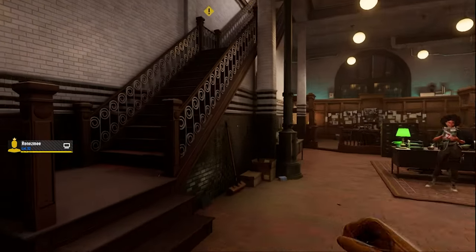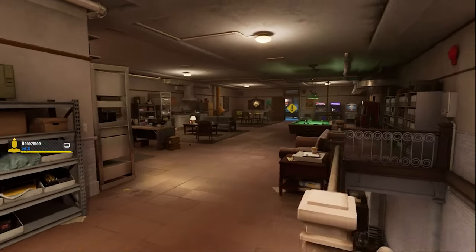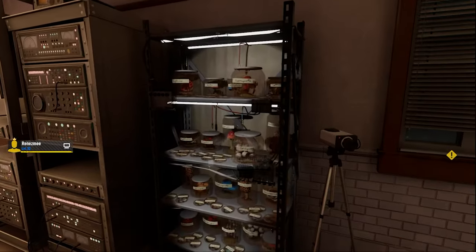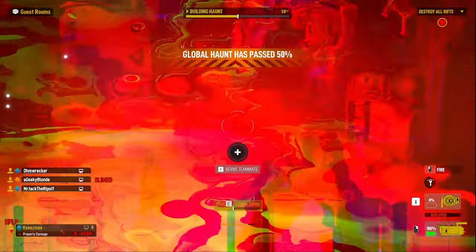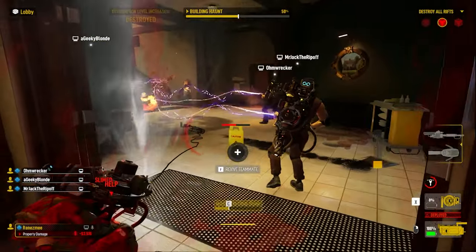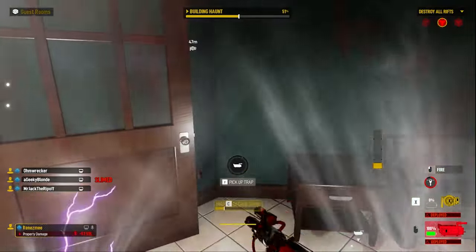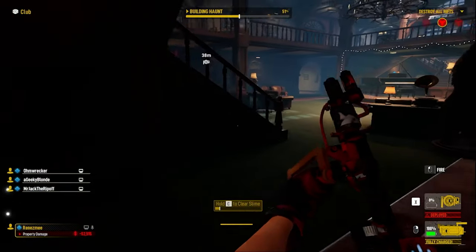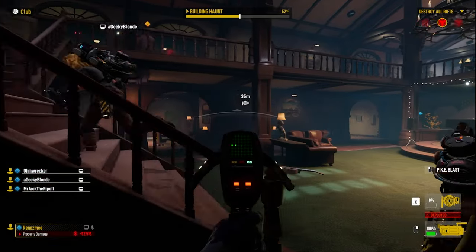Welcome to Ghostbusters Spirits Unleashed, the new Ghostbusters hide-and-seek ghost hunting game that's set to release on the 18th on Epic Games and on all the consoles. The game can be played with up to 5 people in random lobbies or in bot lobbies, so you can play offline as well. In this video, I will be going through the firehouse and see how you can customize your character, show you some of the cutscenes, and in the next video, I will show you some actual gameplay I recorded with some of my friends the other night.